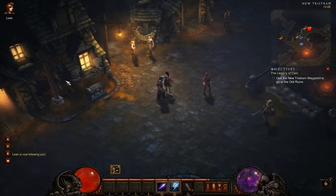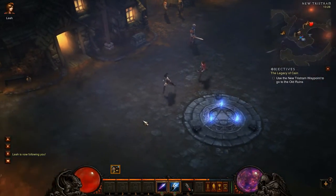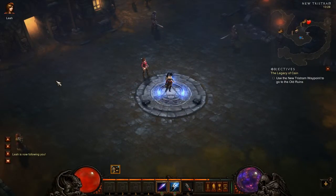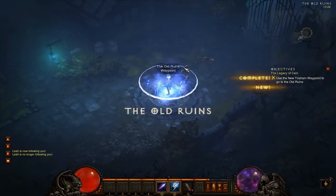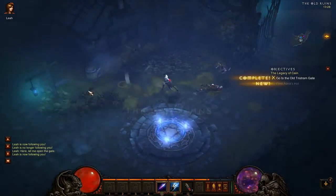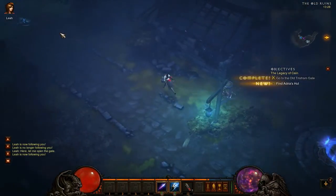Hey everybody, welcome back. I managed to get back on the server a little bit later, so we're going to continue our playthrough with our sorceress. We're currently level 3 and we're going to walk back to the old ruins with Leia. We are trying to find her mother.